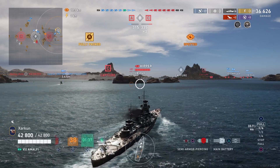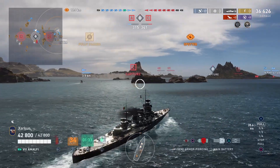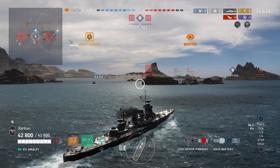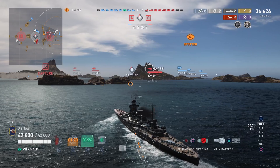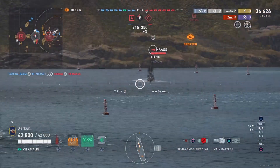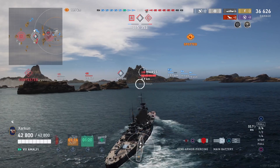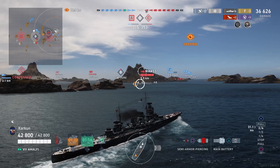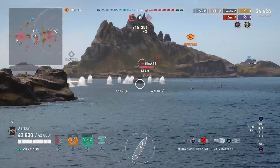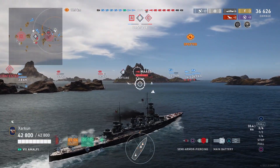The same is true for SAP, although the penetration threshold on 203 millimeter SAP guns, like the Amalfi has, is much higher than 32 millimeters. Nevertheless, you want to aim it at the more lightly armored parts of ships: the superstructure, upper belt armor on battleships, same thing for cruisers. But for destroyers, SAP is absolutely devastating because they have no armor, so the SAP will always get full penetration damage on them.